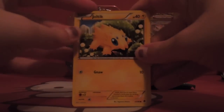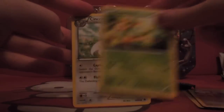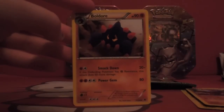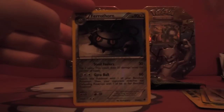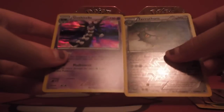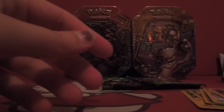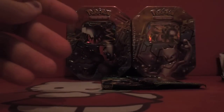The next newer pack that we have here: Joltik, Petlil, Cubchew, Klink, Deerly, Cincino, Boldore, Boldore - I think those are different - Ferrothorn, and Gothitelle. I think the Gothitelle's good, I'm not sure though. But you guys know me, I don't really know that much.